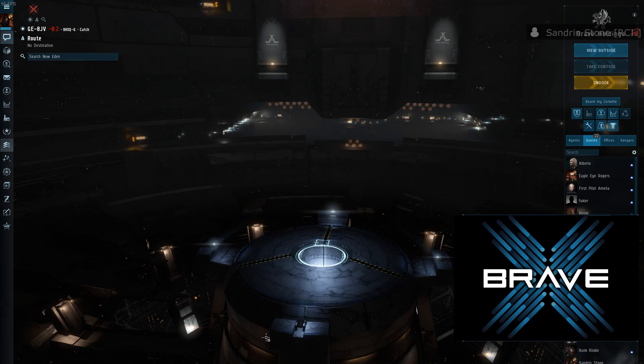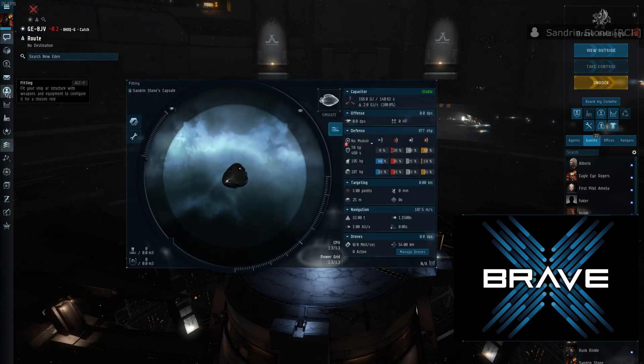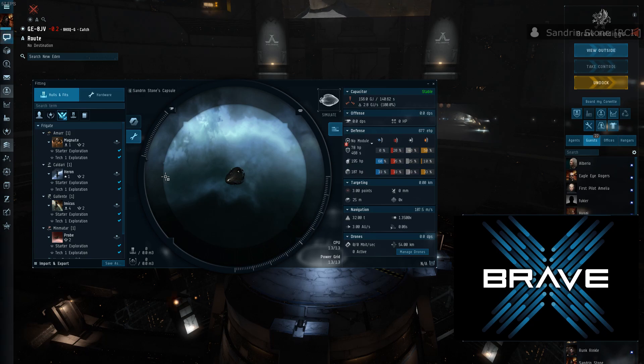To access this tool, go to your Neocon menu and click the hamburger menu in the top left, then go to Ship Fitting. Or if the shortcut is already pinned to your Neocon menu, just click that. Once you have this window open, make sure you have the spanner icon selected to expand the fitting window, then click on the Community Fittings tab.